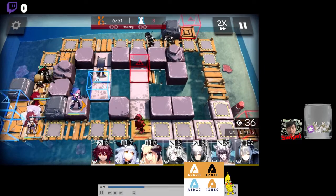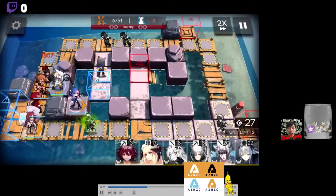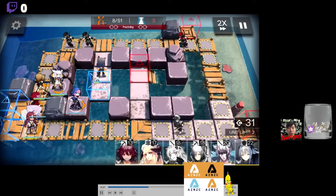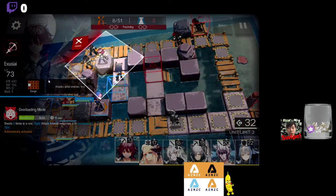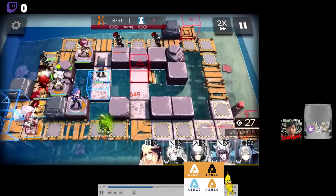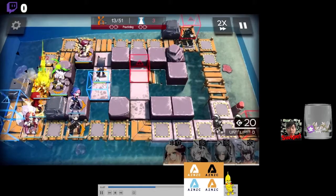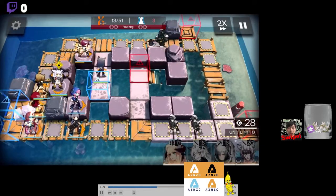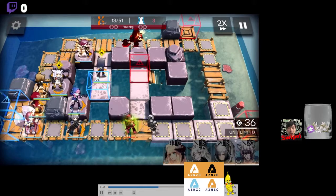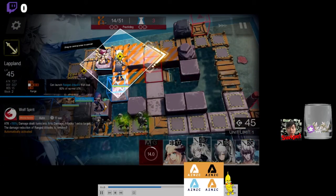Right here I kinda messed up. You could just set one unit with a block of two. Once everything is kinda set, you wanna deploy a defender right here, to be able to block for the sniper that you have right here.